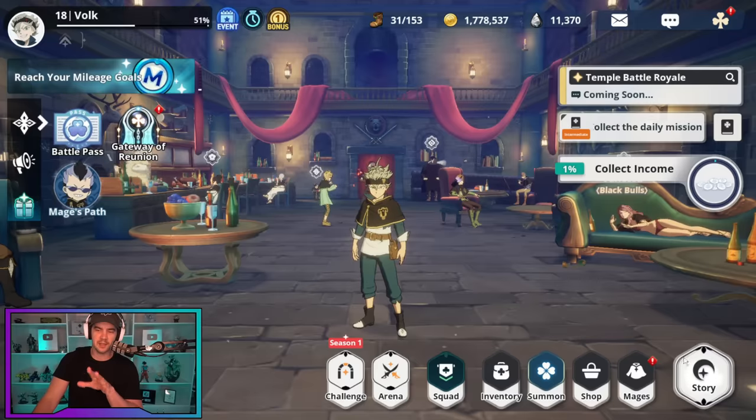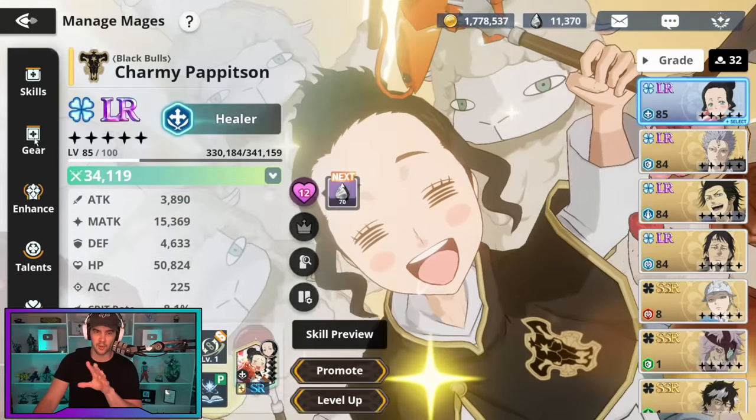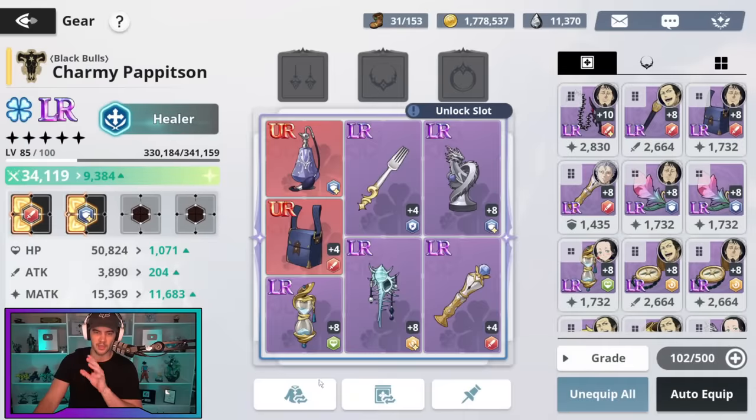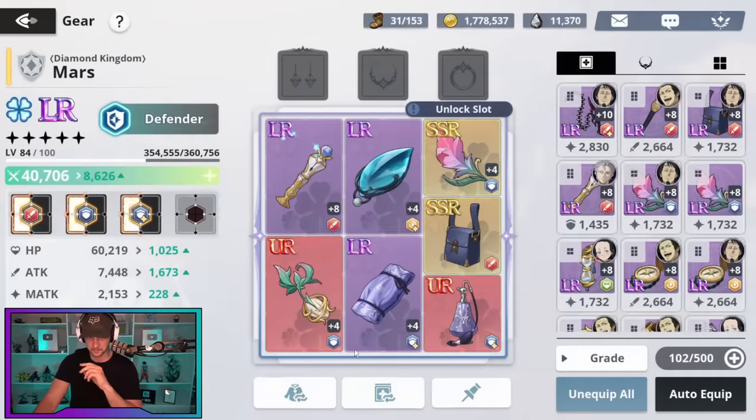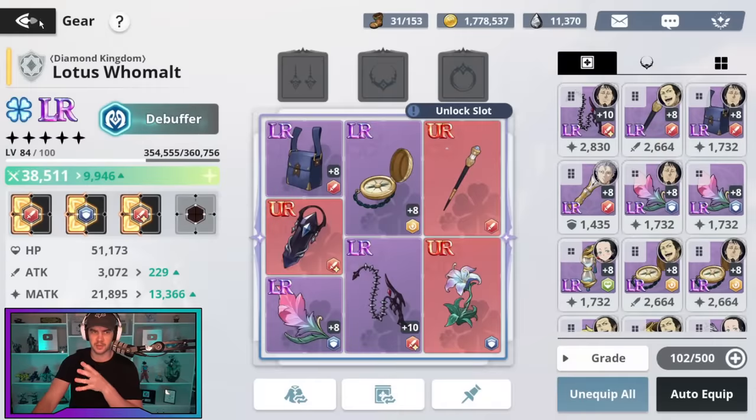So let's get into this account and show you where we're at. I have already been farming a ton of LR gear — that's pretty much where I've used all the stamina. You can see Charmy's got a fair bit of LR, Mars the same, Yami the same, and Lotus the same.